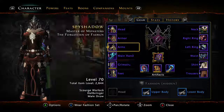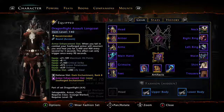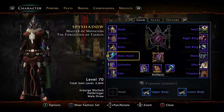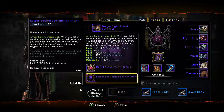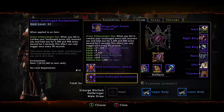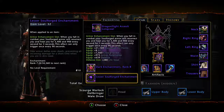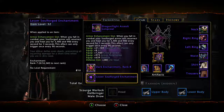Two other enchantments of note to look at: as soon as you get the higher level gear, you're going to get another slot in your armor and another slot in your main hand. These are for an armor enchantment and a weapons enchantment. There are different types so you have to read each one.